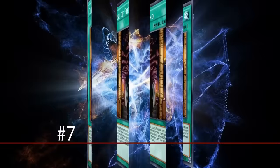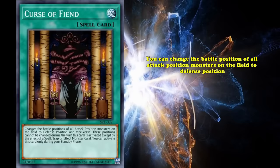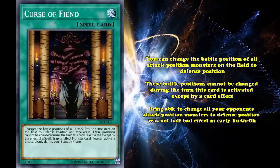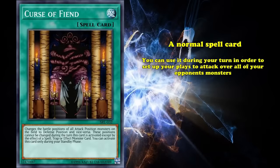At number 7, we have Curse of Fiend. This is a unique spell card which has the effect where you can change the battle position of all attack position monsters on the field to defense position and vice versa. Additionally, these battle positions cannot be changed during the turn this card is activated except with a card effect. Being able to change all of your opponent's attack position monsters to defense position was not a half-bad effect in early Yu-Gi-Oh, because usually it allowed you to destroy them by battle as most strong monsters had low defense points. It's even a normal spell card, which means you can use it during your turn to set up your plays to attack over all of your opponent's monsters — or else you would be able to, if it wasn't for the last restriction on this card, which states you can only activate this card during your standby phase.